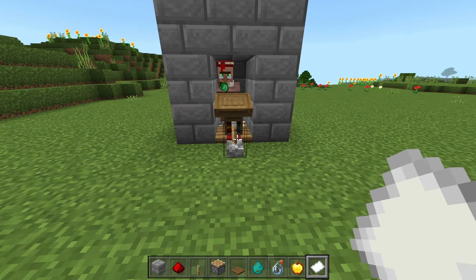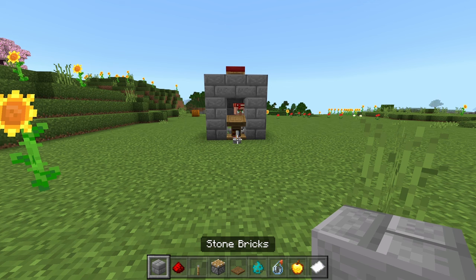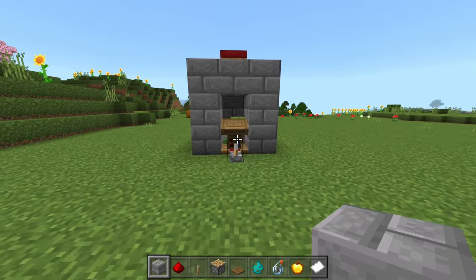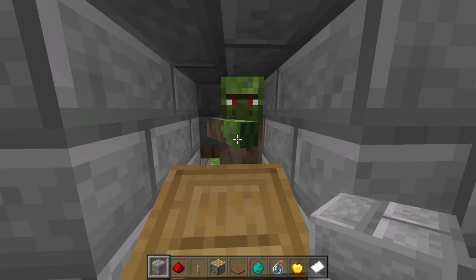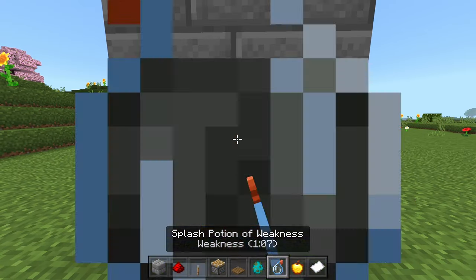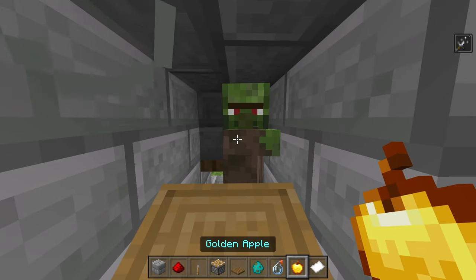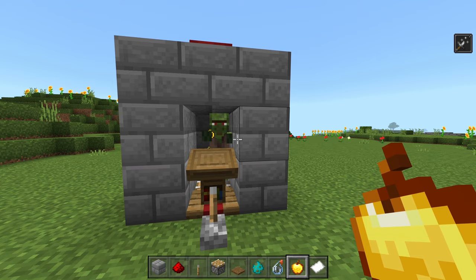After you've traded with him, go ahead and flick the lever. The zombie is going to start attacking the villager. Make sure you are in hard mode — if you're not in hard mode, your villager will die. After you have your zombie villager, flick the lever and the zombie villager will come back up. Then use your splash potion of weakness on the zombie villager along with a golden apple, and the transformation process will begin.